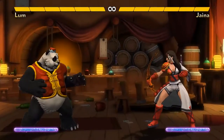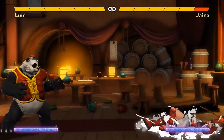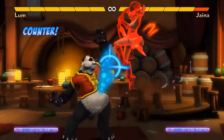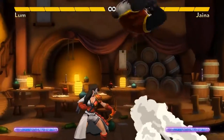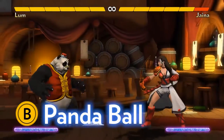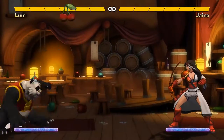Lum's normal moves are generally big because he's a big panda. His back plus A knocks down, his forward plus A reaches a little farther, his neutral A is great anti-air and it's pretty fast, his jumping A is good for cross-ups and jump-in combos. Lum's B is a rolling attack. This helps him get around the playfield quickly and is especially good for picking up any cherries or cakes that he tosses out.